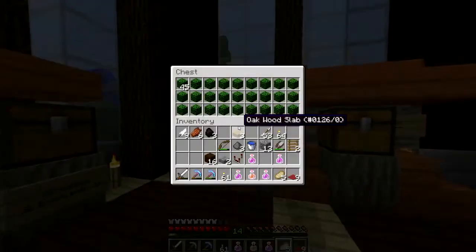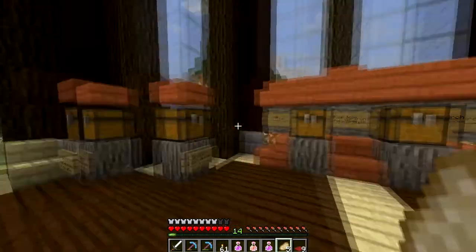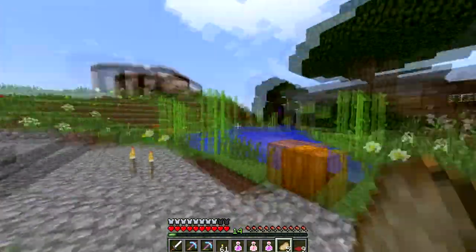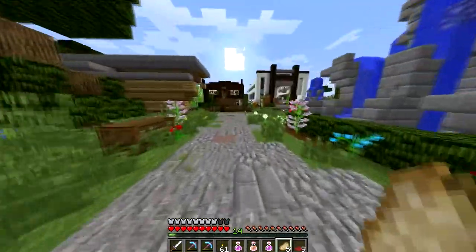Up here is actually a business that CTV doesn't take part in — it's the Leaf Emporium. Every server should have a Leaf Emporium; they're just essential to the community. Whenever we need our leaves and our grasses we just come here and buy them. It was probably the first business on the server.